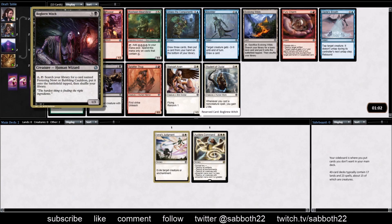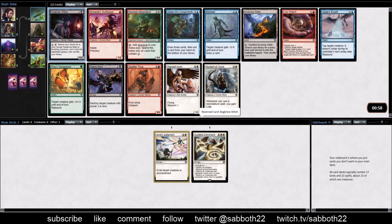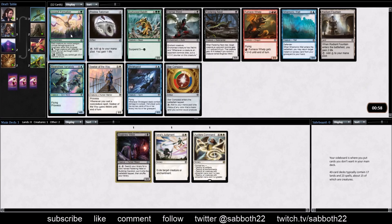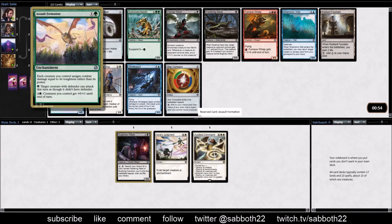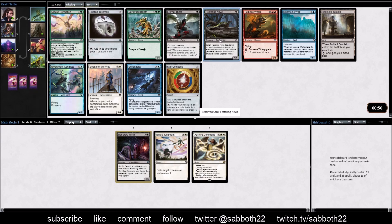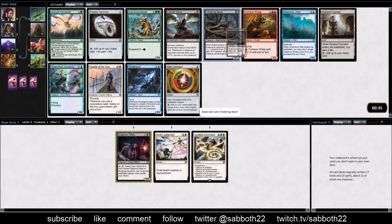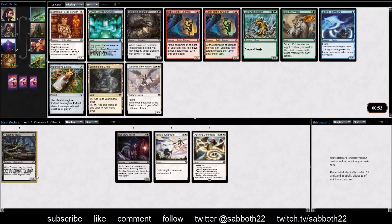Bogbrew Witch - is it time? We could go into the life gain deck, in which case Bogbrew Witch could help find all kinds of good stuff. Let's take this Bogbrew Witch. I've drafted a few times where I've picked up the cauldron and some newts but never got the witch. Let's do it. Assault Formation is a good one too, but we'll let someone else do that. I'm going to pick this Festering Newt, which isn't that bad on its own but it's kind of bad. Once you start collecting the Bogbrew Witch and maybe a sacrifice outlet like the cauldron, it gets a lot better. Hopefully no one else has the same idea here and we can kind of go nuts.